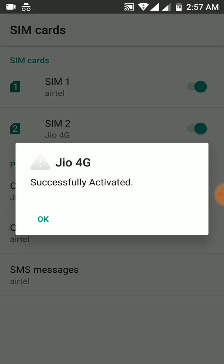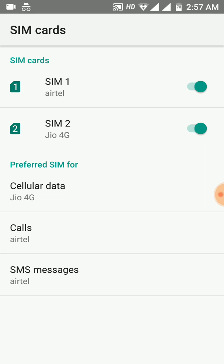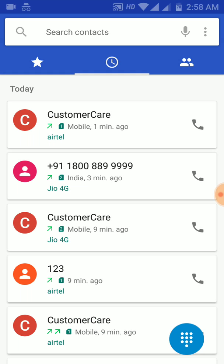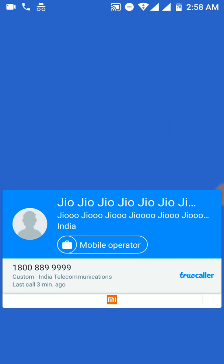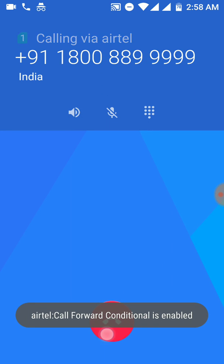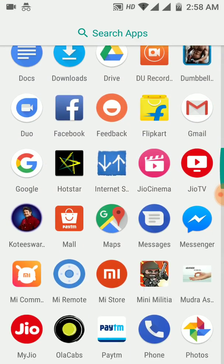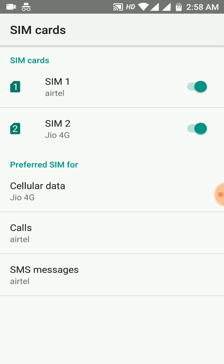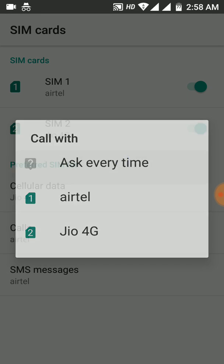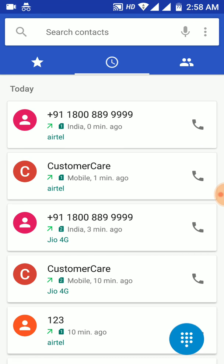Now both SIMs are activated — congrats! Now we will check whether we can make a call from both SIMs or not. First we will make a call from Airtel, that is the first SIM. It is directly making a call, but you have to change the settings so that it asks every time whether to use the first SIM or the second SIM.